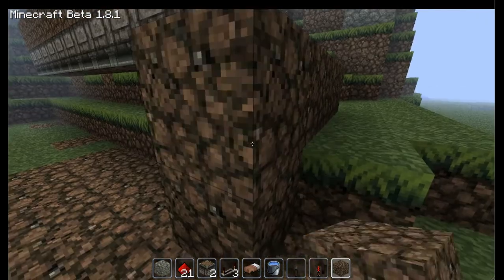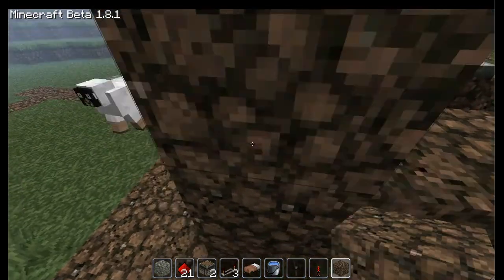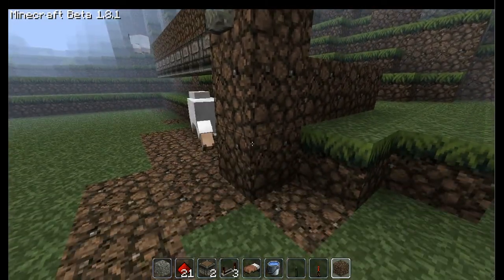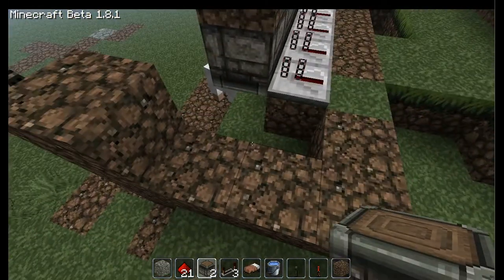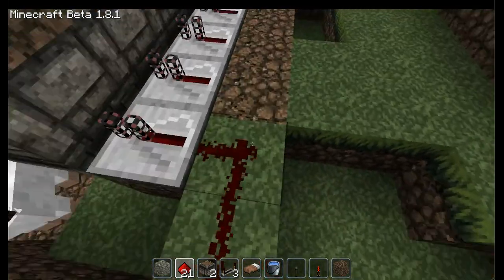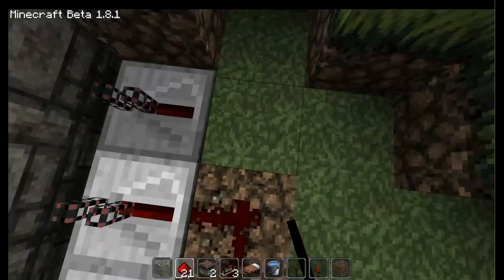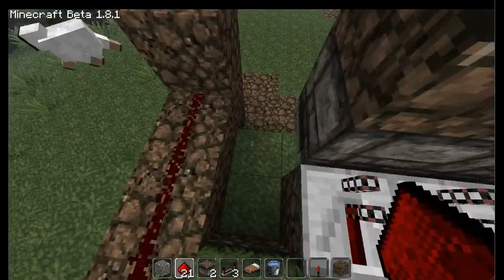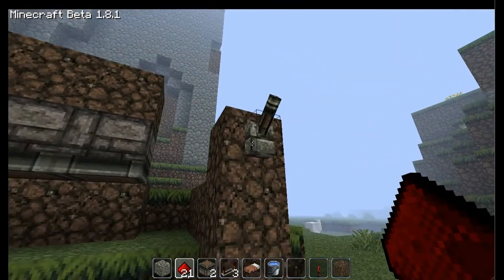You set up the area where you want the switch to be, so that will be right there. Then you put down your redstone and you test it out.